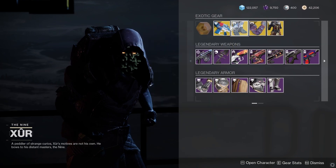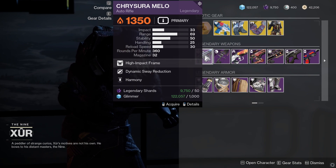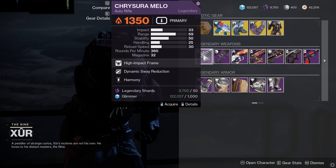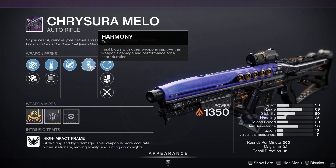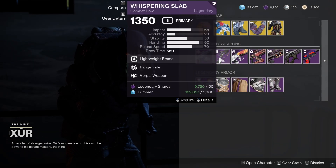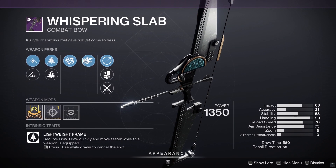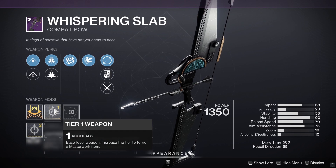For the legendary weapons, we have this auto rifle with dynamic sphere reduction and harmony — not the best and not a great roll. Then there's the Whispering Slab; this could be a decent PvE roll, I'm not going to lie.